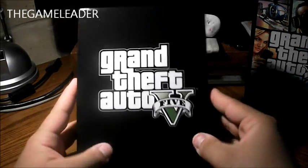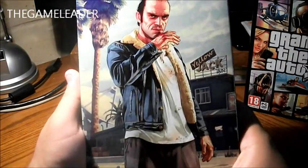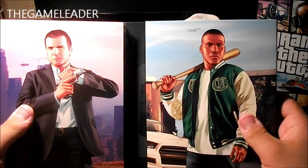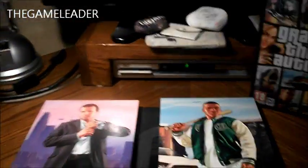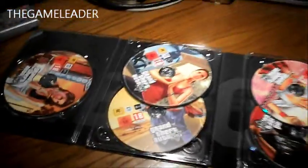And here is the case itself, which includes the discs — that's a lot of discs. Here's Grand Theft Auto 5 and you can see Trevor at the back — awesome artwork. Let's open up for the first time: we have Michael, Franklin, and Trevor. Let's open this up. So we have one, two, three... one, two, three, four, five, six, seven discs. There you go — that is a lot of discs.